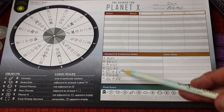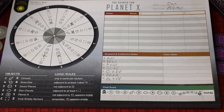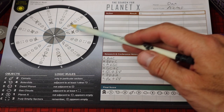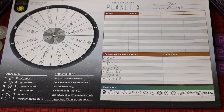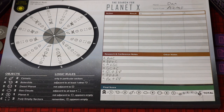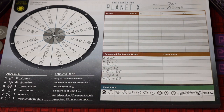Those are the basic logic rules that are in every game. Research and conference notes are going to give you new logic rules that apply only to this specific game. Each sector has one of each of those objects, and over the course of the game you're trying to deduce and rule out what isn't there using these logic rules and the ones you'll learn through research and conference notes — trying to deduce where Planet X is, where some of the other objects are, and make correct theories about those.